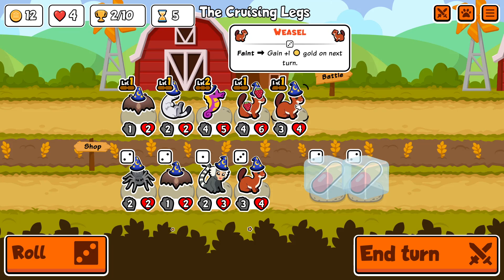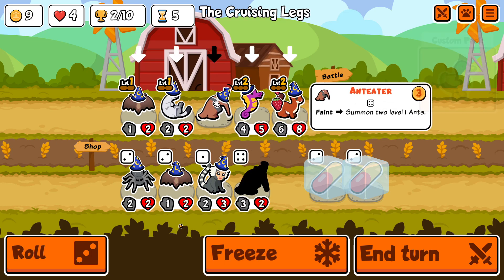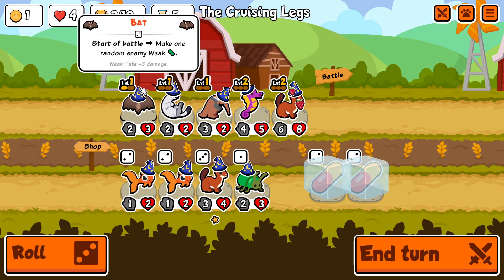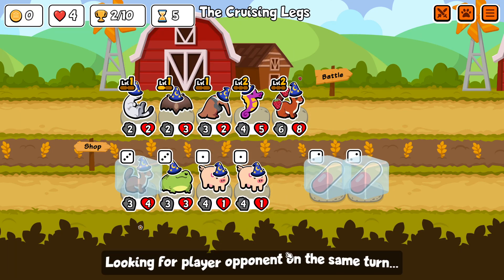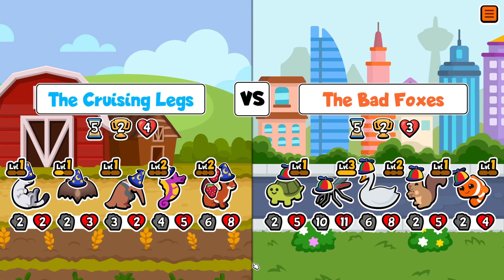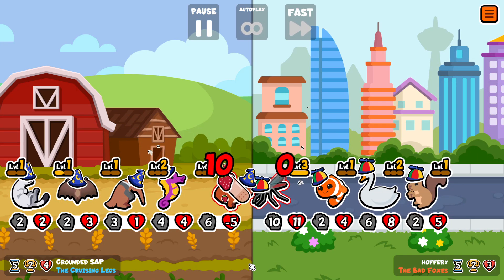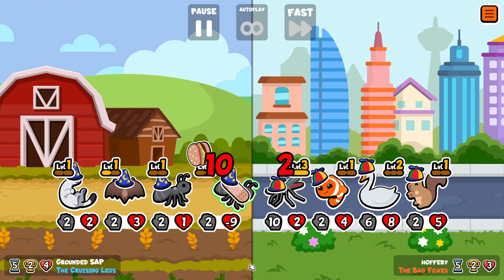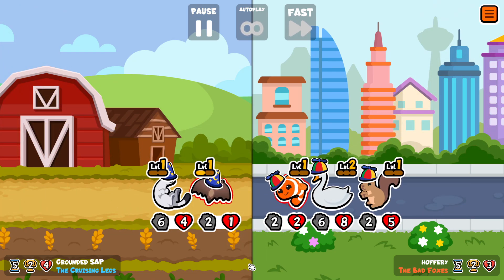A few days ago I uploaded a video about trying to win with the lowest stats possible. That run was one where by chance I ended up with a team that had very low stats. I wasn't particularly trying to beat anyone's record, and I did mention that RevGT had posted a similar video in the past. At the end of that run, my total team stats were 87.